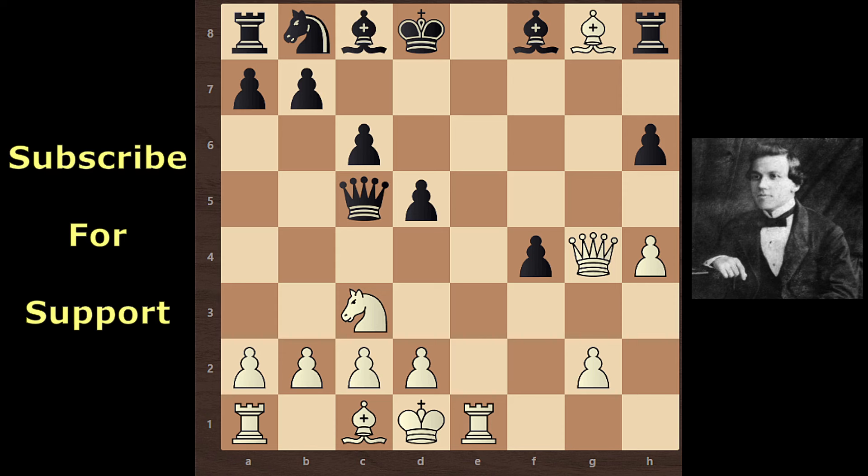If you find the move, congrats! Paul Murphy continues with Rook e8 check, sacrificing his Rook. The King can't move to c7 because after King c7, Rook takes Bishop comes with check. The King then has only 2 options.